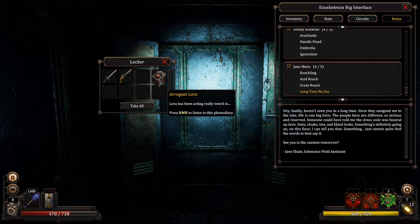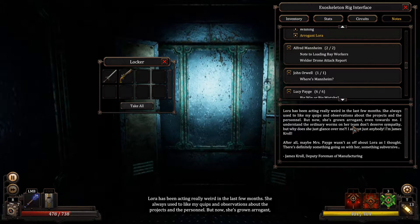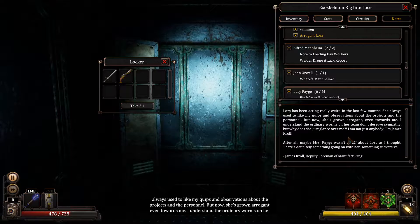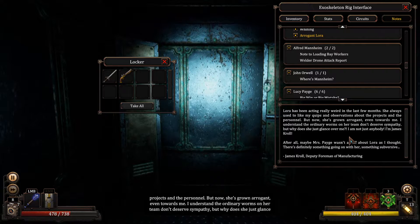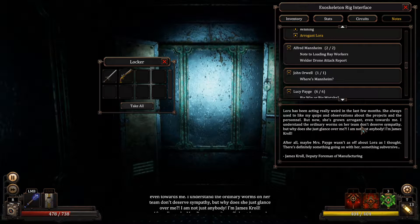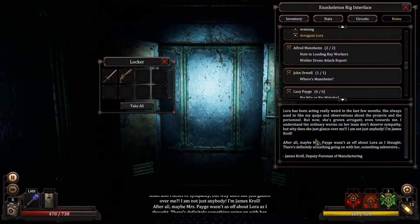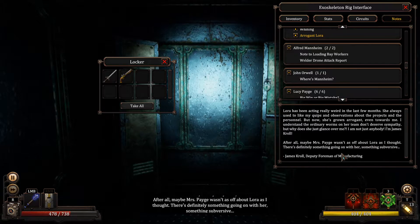And we also have an audiograph — Arrogant Laura. Laura has been acting really weird in the last few months. She always used to like my quips and observations about the projects and the personnel. But now she's grown arrogant, even towards me. I understand the ordinary worms on her team don't deserve sympathy, but why does she just glance over me? I'm not just anybody. I'm James Kroll. Maybe Mrs. Page wasn't as off about Laura as I thought.